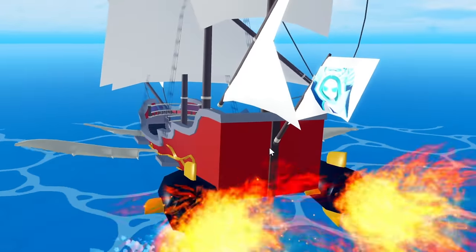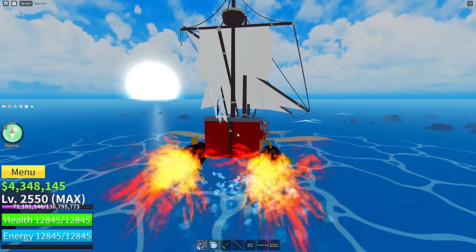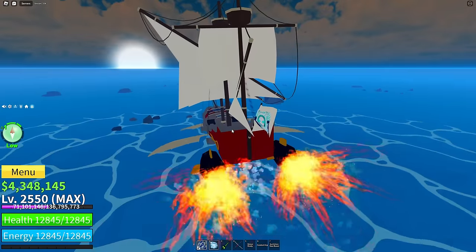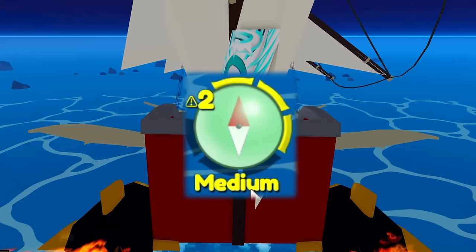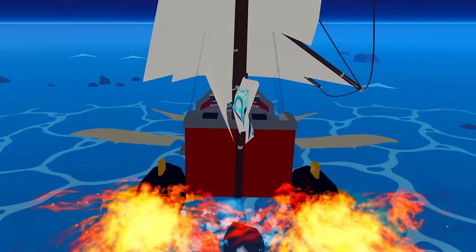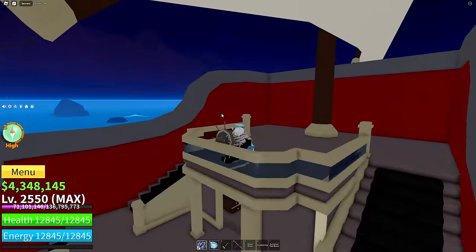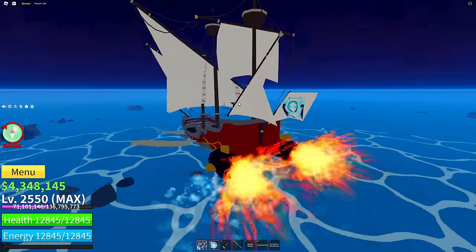The boat is starting to fly and hopefully we'll run into a shark event. It's starting to get dark - I don't know if the sun's going down or an event's about to happen. My cheeks are quivering. I noticed the compass says medium over here on the left. Getting closer it's saying high - does that mean we have a high chance of running into a shark or an event? The bar keeps getting stronger and more intense. The compass just changed to extreme, meaning we're getting closer to dangerous waters and probably a shark event.